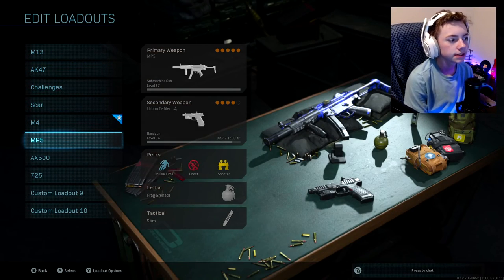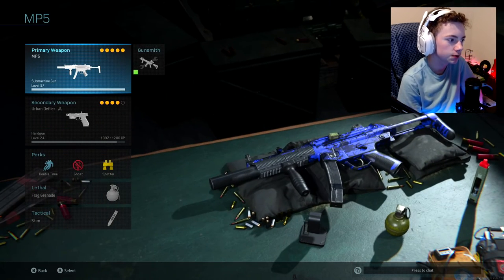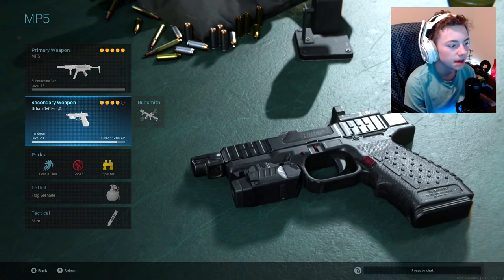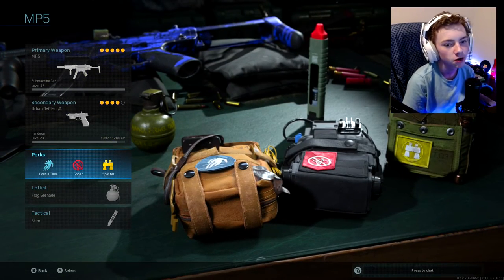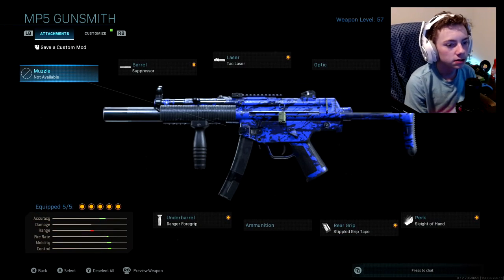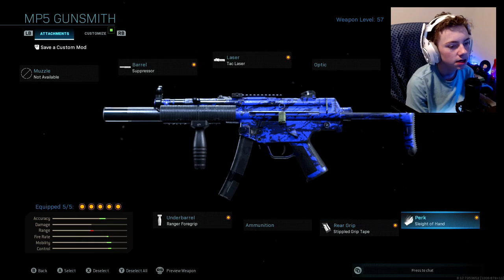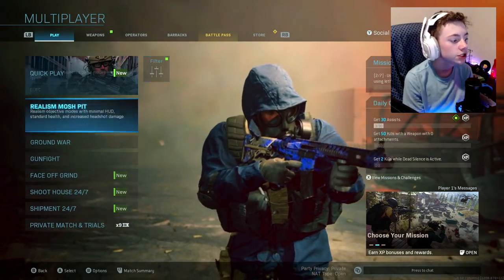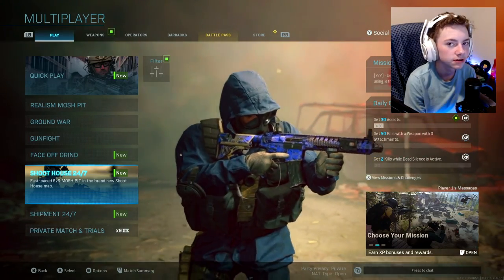Today we're going to be running an MP5 loadout. Before I get into the attachments: I'm running an MP5, an Urban Defiler M19, Double Time, Ghost and Spotter, a frag grenade, and a stim. We're running the munitions box since we're not using bigger clips this time — normal clip. Attachments are: subsonic integral suppressor, ranger foregrip, stippled grip tape, Sleight of Hand, and a tac laser. We're hopping into Shoot House 24/7 to see how this class performs.